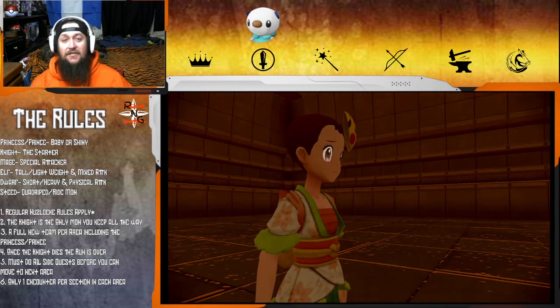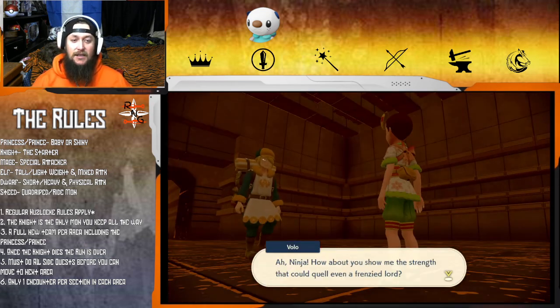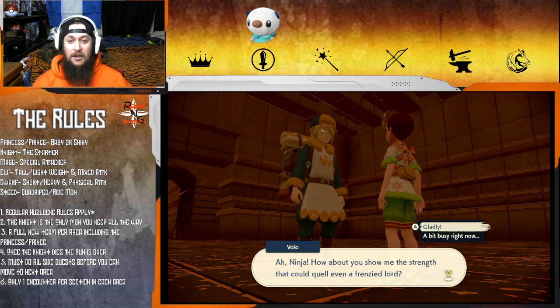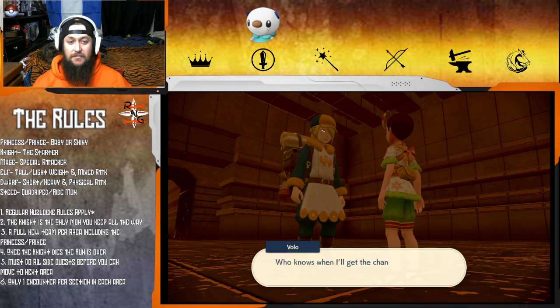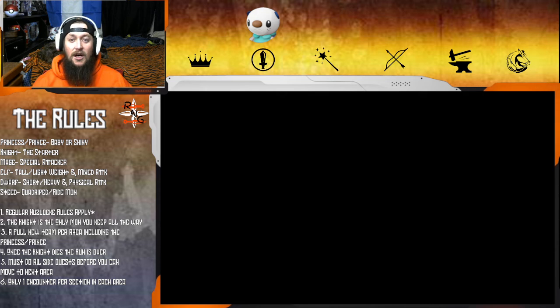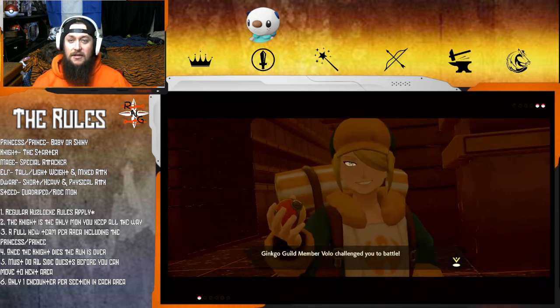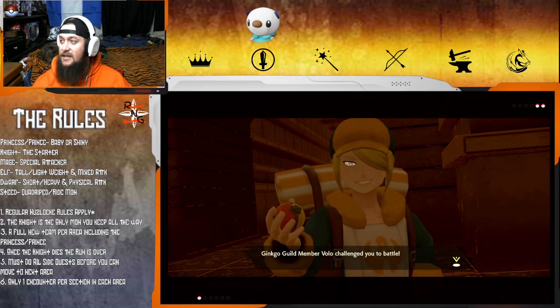Okay, we're definitely catching a Hippopotas. Then Volo shows up: 'Ah ninja, how about you show me the strength that quelled the frenzied lord?' No - I don't have a team! He asks us to face him now. No! He's got two Pokemon and all I've got is Snover.